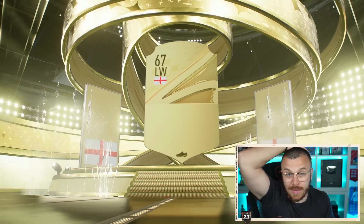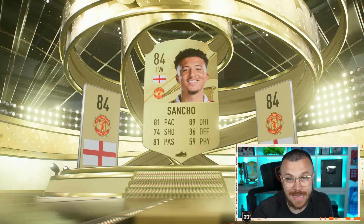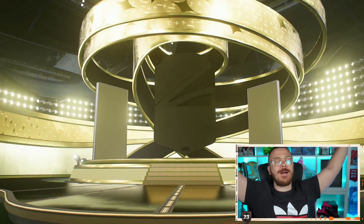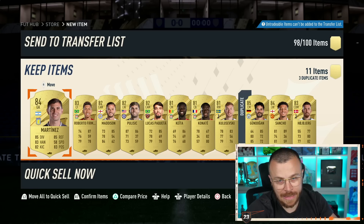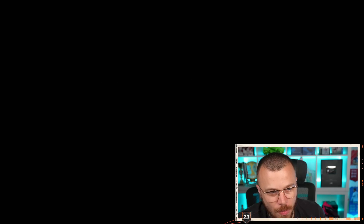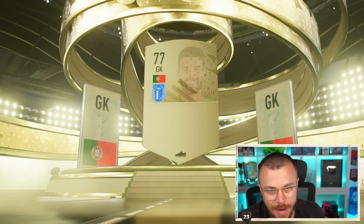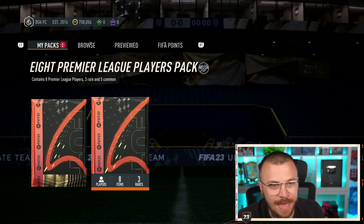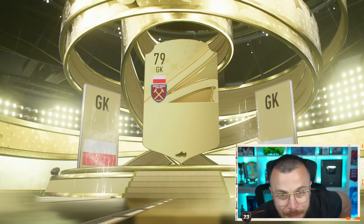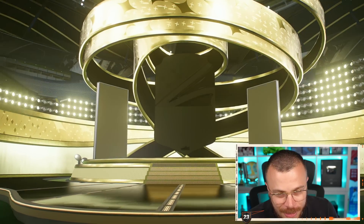Next pack — no Sancho this time, Mason 81 plus. Objective pack coming: Gündogan 85, painful, and that's a duplicate. Ayaya, Premier League Team of the Season — one more, probably the last one. No blue cards, goalkeeper Fabiański.